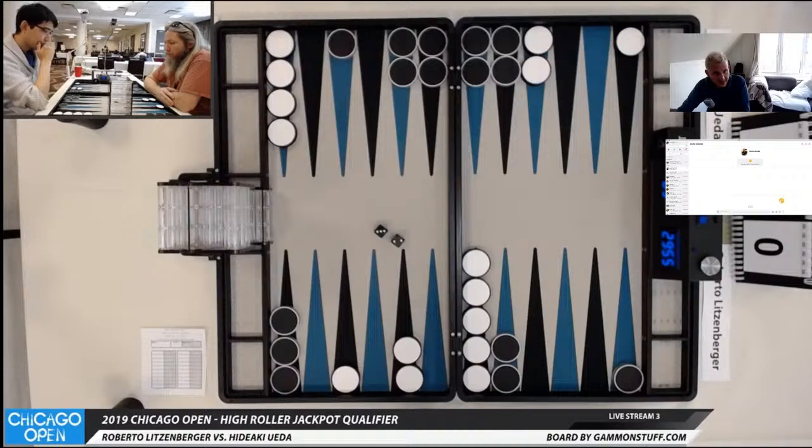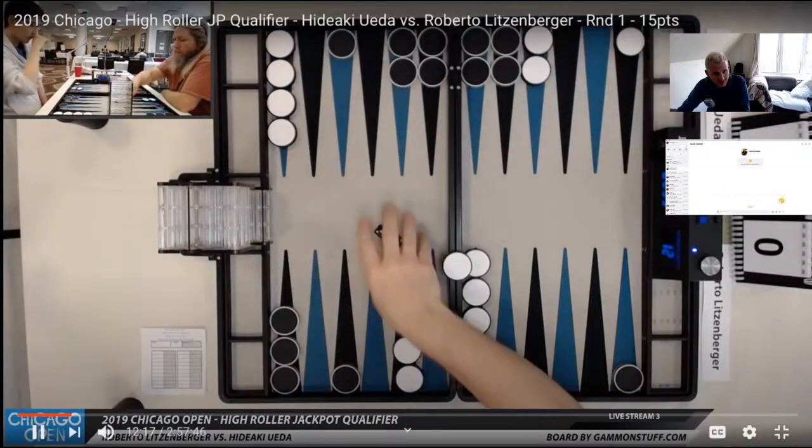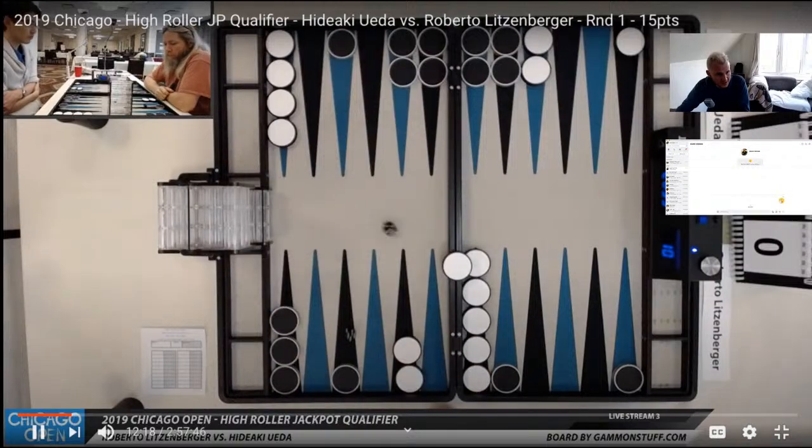3-2. Now that he has a 4-prime, he will hit. Lots of things can happen. He did roll a number that makes the anchor. When you've got three checkers back, always be on the alert that if you get the fourth one back — not that that's exactly what you want to do — but you can make sort of a semi-back game. A 4-prime is a permanent asset.